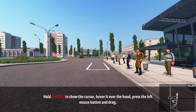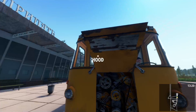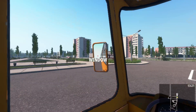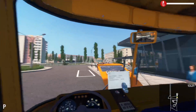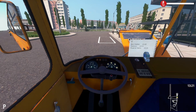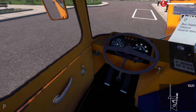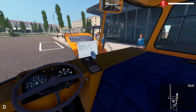Hold left alt to show the cursor - okay there we go. So that's how I open the hood. The controls are a bit awkward personally. This looks rather odd, the way we're driving here with the hood up. Let's start up the bus - I actually can't remember what the handbrake key was.